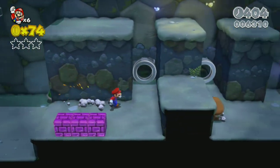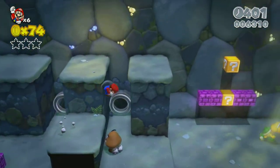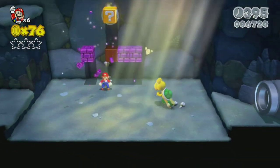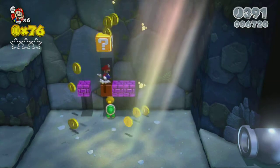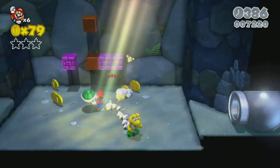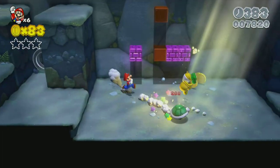Once you get through the first part of the map, kill a Goomba and get your fire power-up. There's an extra 1-up above that I didn't get, but if you jump on top of that second block there's an extra 1-up.